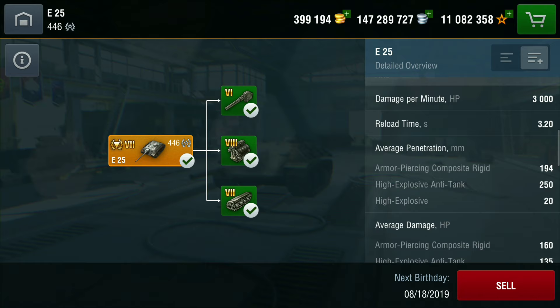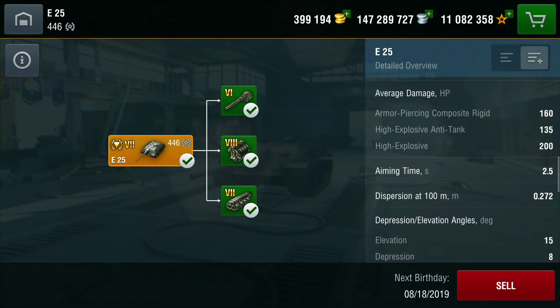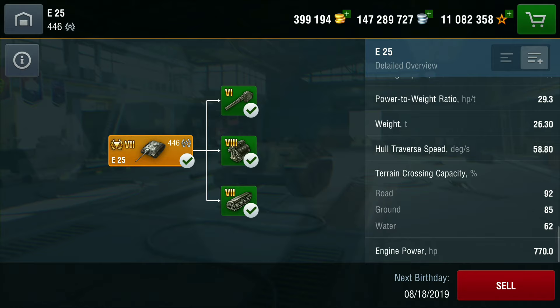The HE is shockingly bad, but it's only a small gun so that's expected. You do 160 damage on APCR, 135 on HEAT, and 200 on HE. Aim time is very good at 2.5 seconds, dispersion is very good at 0.272, it has 10 degrees of gun depression, and a top speed of 65 km/h.